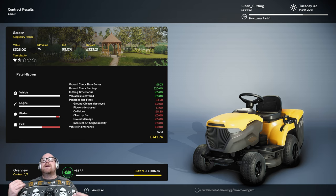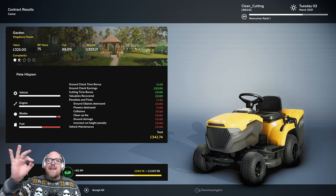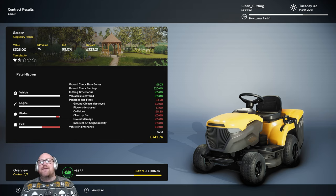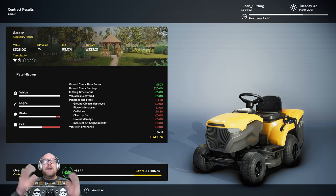My company — and all the excitement, I forgot to mention — my company is the Clean Cutting Grass Company. In there we had a ground check time bonus of £1.30, ground check earnings of £20, no cutting time bonus, no valuables recovered. We did have a penalty — a £1 fine for destroying a flower, and £50 for a collision reversing the mower back into the truck. And we gained £342. That is less than one hour's work, so £342 an hour is a very, very good pay packet. From this video I just wanted to share this with you — you've got to go and check this out. This is very much like Euro Truck Simulator, American Truck Simulator — you just get lost in the moment, and an hour just whittles away in no time.